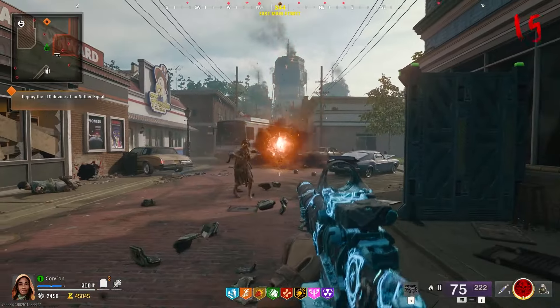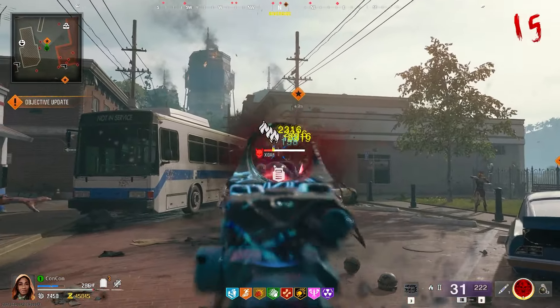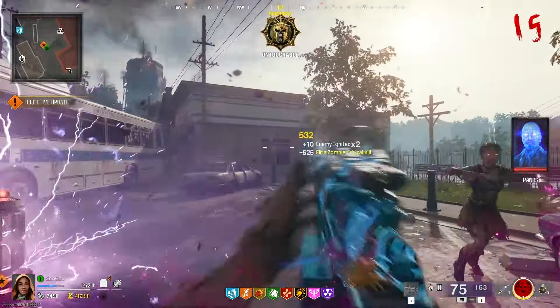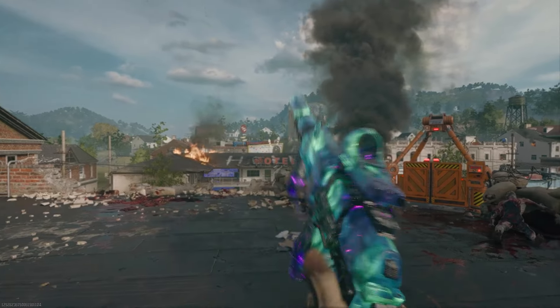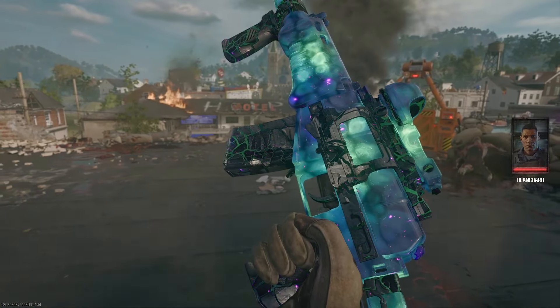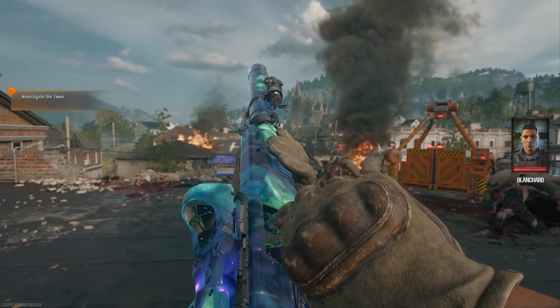That's quite simply how this grind works. Use guns of rare quality and at least Pack-a-Punch two times — if you have something stronger, great. That is how you unlock Nebula. It's pretty cool. I hope you guys enjoyed, good luck on your grind — let me know how far you are right now, and thanks so much for watching.